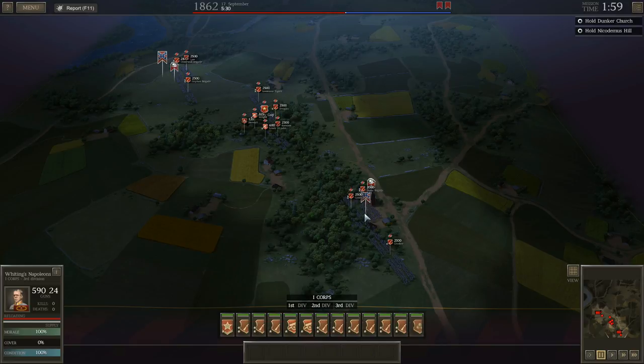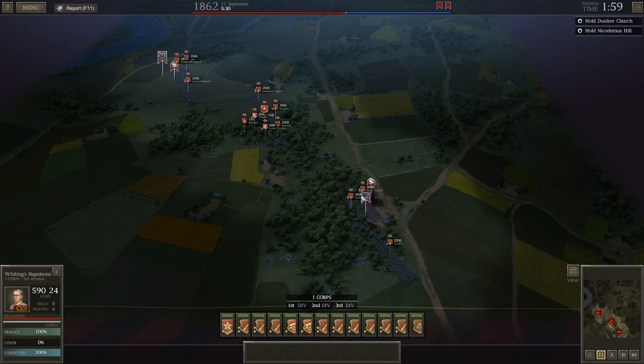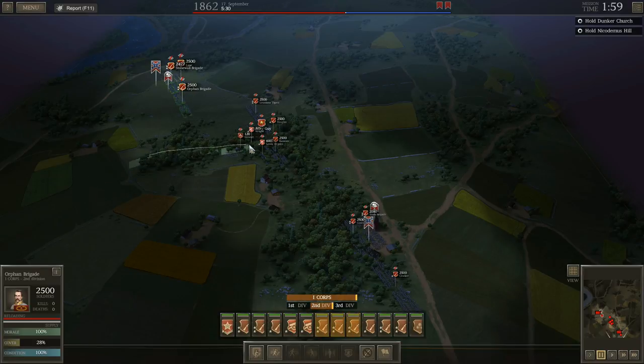This means I'm basically going to be holding right at the objectives. There are three objectives: the town of Sharpsburg, which doesn't open up until the very end of the battle; the Sunken Road; and Dunker Church. The Sunken Road and Dunker Church are here on the left side of the battlefield, and the town of Sharpsburg is basically on the right side of my line. We'll start by building up the line right here.